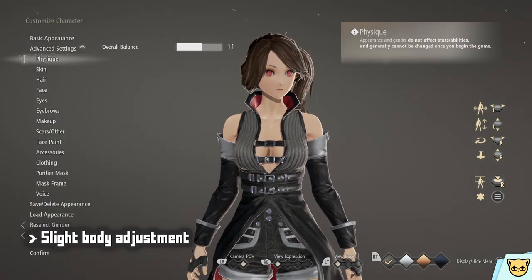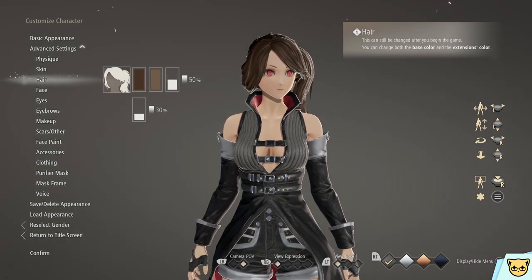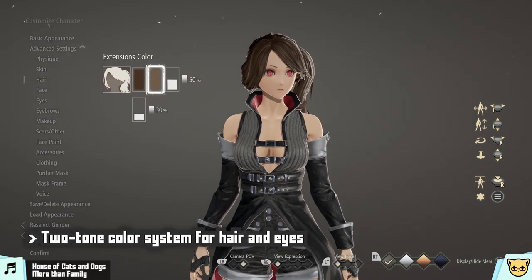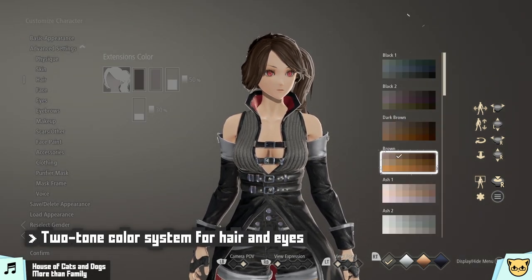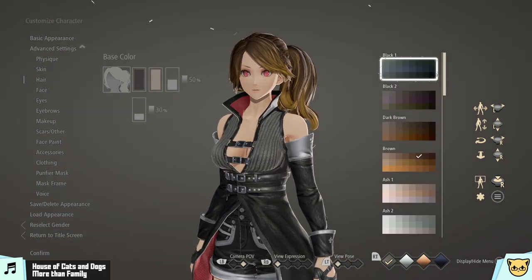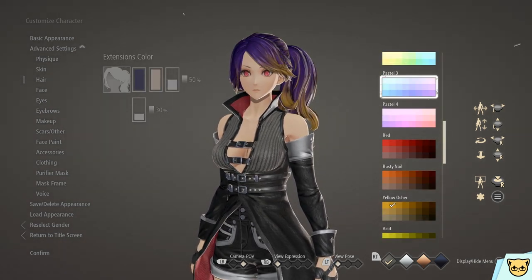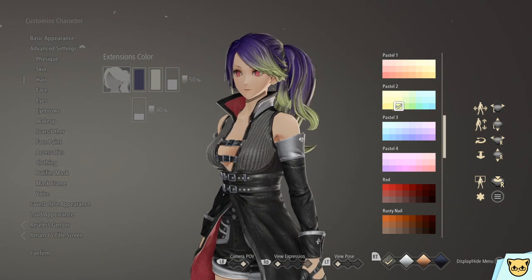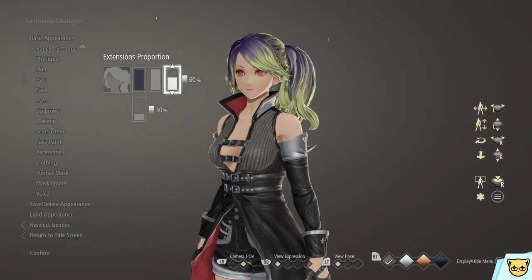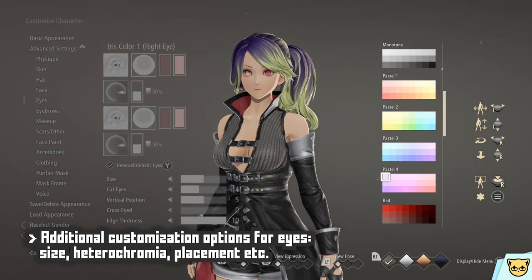An interesting note is that certain options that allow you to color have a two-tone system — like with the hair, where you can choose a base color and a highlight color. So you can make the base hair color purple while the highlight color is something like a bright highlighter green, with a slider that determines how much of either one is dominant over the other. You can do the same for the irises.